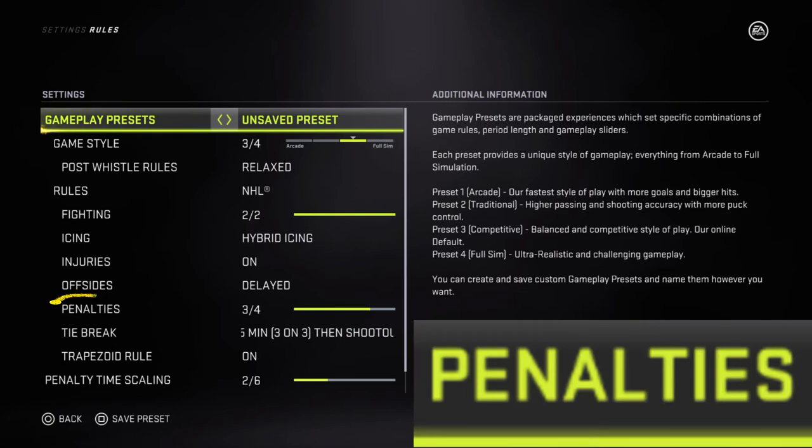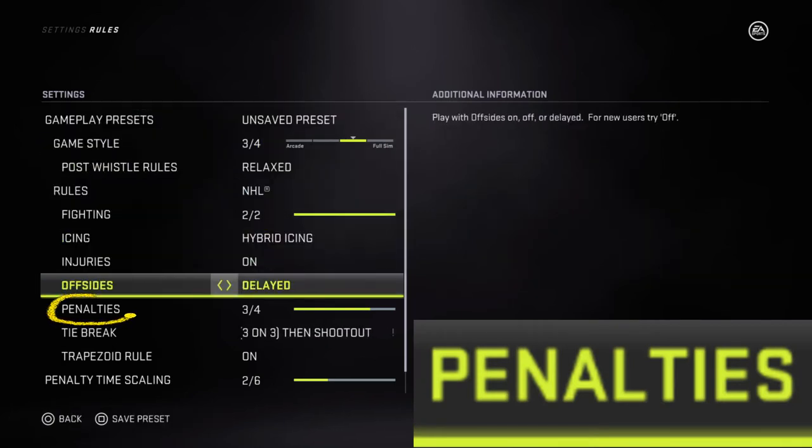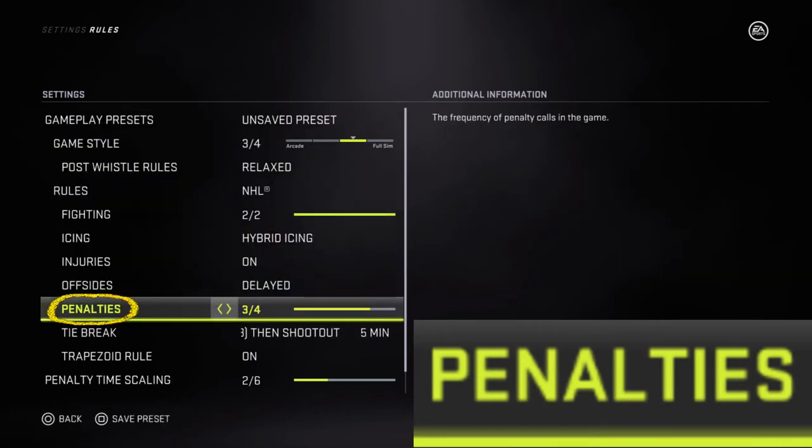Once we're in there, we're going to go down to where it says Penalties right there. There's a bunch of different options — we want to turn the penalties off, so we're going to keep scrolling until it goes to zero out of four. And that is pretty much all one needs to do to turn off the penalties.